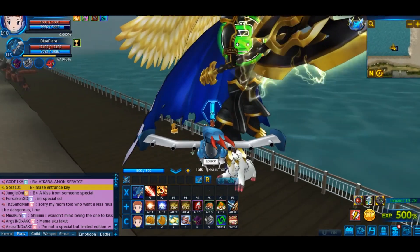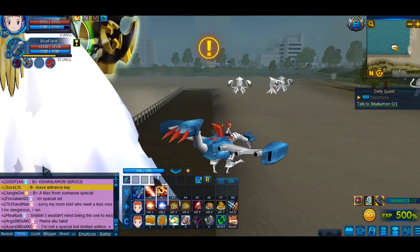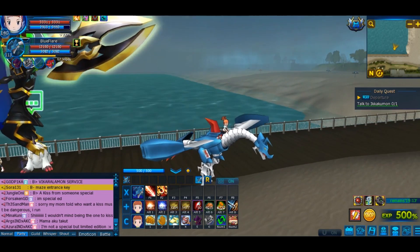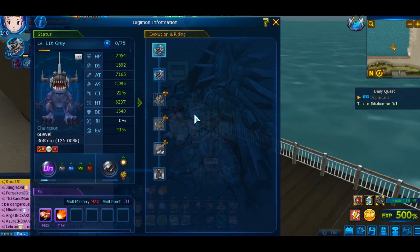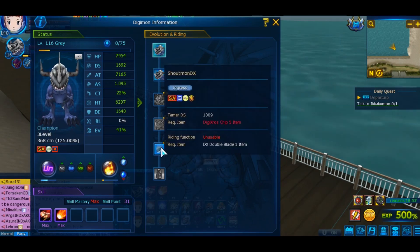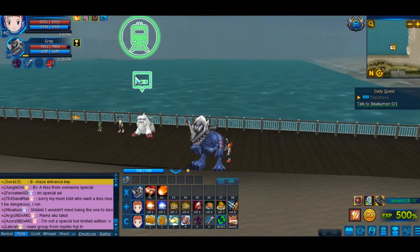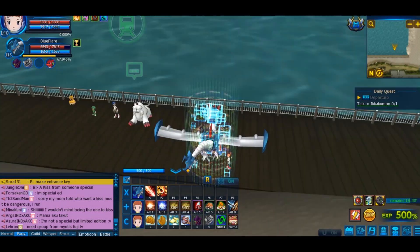Spoiler alert: it is the rainbow bridge dungeon. I'm gonna enter it right now and show it to you. But first I want to make it clear that this is not a very beginner-friendly way because the dungeon might be a little bit hard. If you are doing it with an uncloned Digimon it might be a bit slower — I was doing it with my Greymon, who is uncloned and not transcendent, using a triple S rank uncloned, and it was a little bit slow. So for those who don't have seals or a cloned Digimon it might be hard.